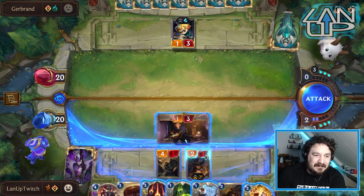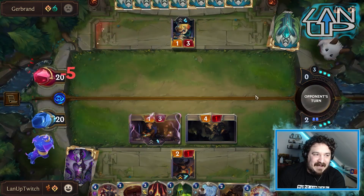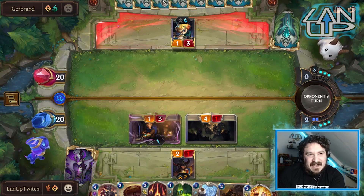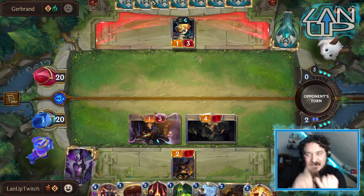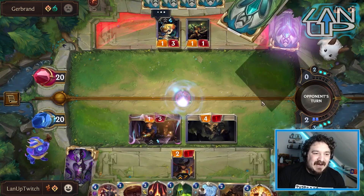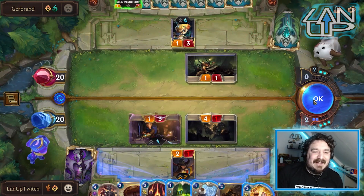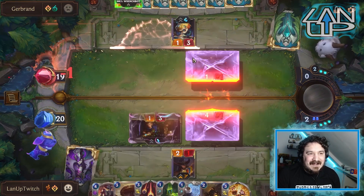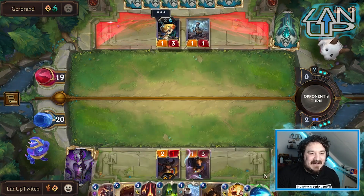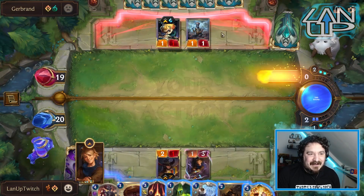We have to use Get Excited to immediately remove Heimerdinger from the field of play. I feel like they're going to throw down Flash of Brilliance, but if they throw down multiple Flash of Brilliances I'm actually going to be happy — multiple Flash of Brilliance just means more Make It Rain targets. They put a couple of bots on the board, which actually just means Make It Rain. So we throw Mystic Shot into Heimer and then Make It Rain for the finisher. Ezreal goes up quite nicely.